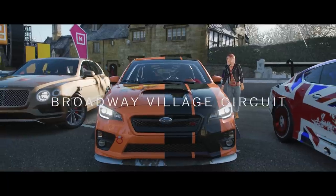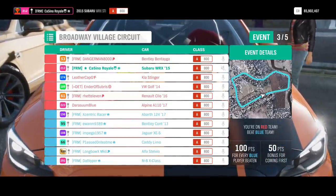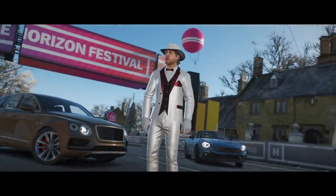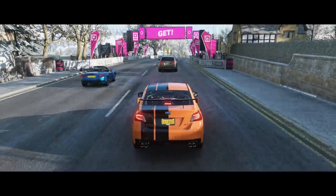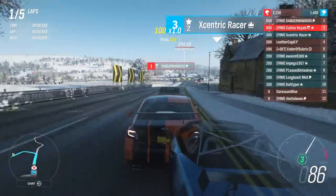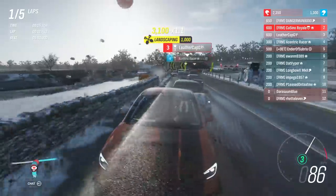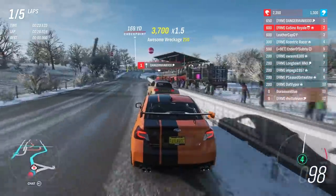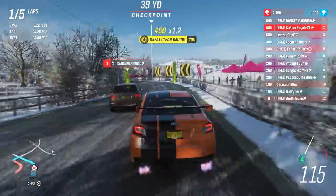Up next we head to the Broadway Village Circuit — this is a place the Subaru should relatively like. We'll be on the second row, which is always helpful. The two Bentleys are on the front two rows, with an Abarth thrown in for good measure. This should be a track that works for my car. The Bentayga is not too bad — not terrible in the corners for an SUV. It's a red team one-two-three — that will work nicely. Oh — I nearly missed that corner of the Bentayga's. That's very lucky — it's easy to end up missing checkpoints doing that sort of thing.